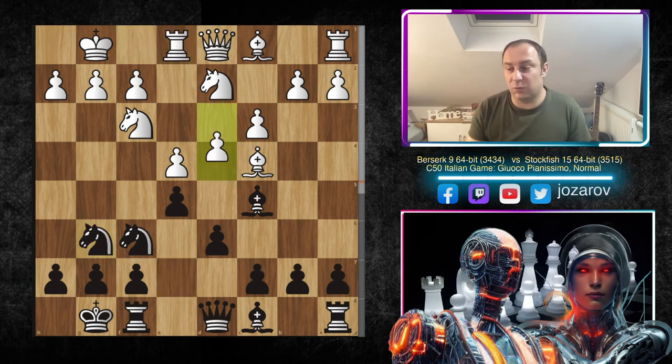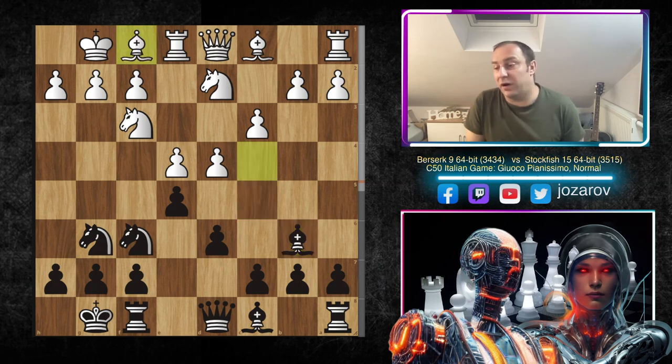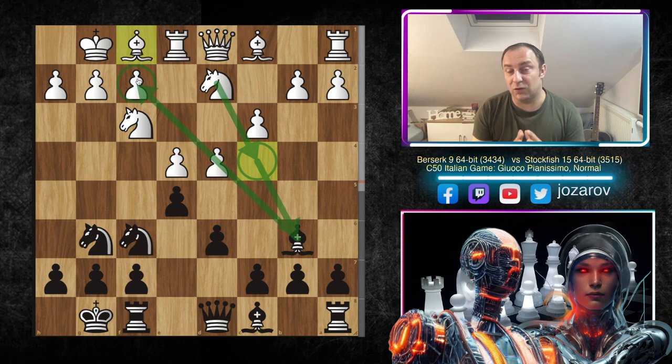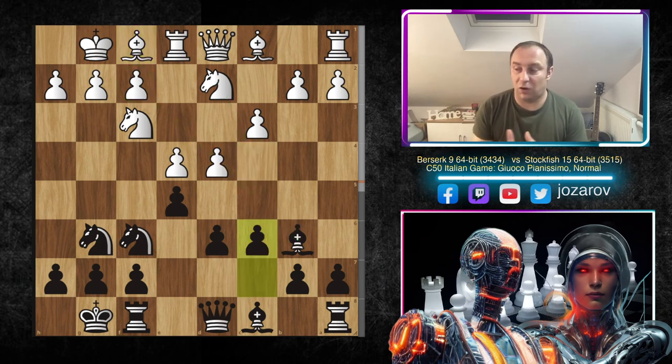We have Knight to g6, d4, Bishop to b6, and now after Bishop to f1, Berserk played a beautiful idea — tries to play Knight to c4, liberating the square for the knight and attacking the dark-square bishop. The dark-square bishop in the Gioco Pianissimo is a really powerful piece with many tactical shots. We're targeting the weak f7 square. There is also a game in the database here: Ernesto Inarkiev versus Vladimir Kramnik, where Kramnik won with the black pieces — very remarkable. Kramnik also played c6, just like Stockfish 15 did here.